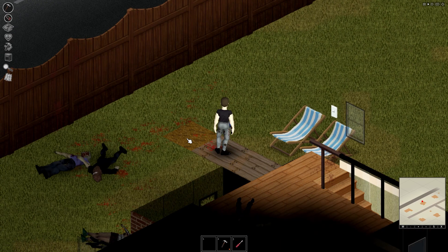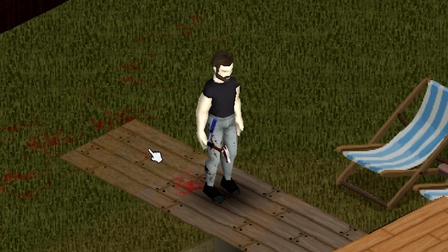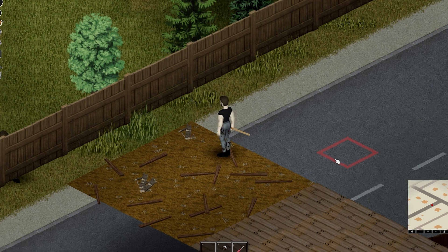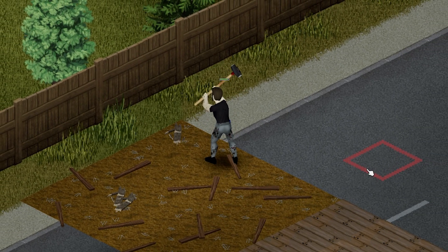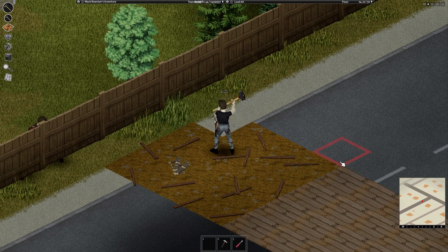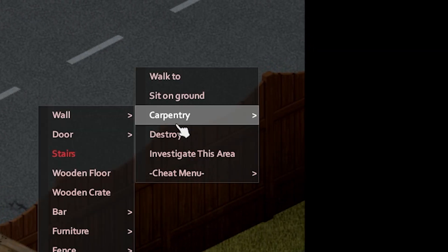Removing the floating dirt tiles requires a tool that is either very common for Project Zomboid players, or a very rare item that is nowhere to be found for others — which is of course the infamous Sledgehammer. As far as I am aware, using a Sledgehammer is the only way to get rid of your floating soil. If you're fortunate enough to possess the Sledgehammer, you can remove the dirt floor by just right-clicking and pressing destroy.